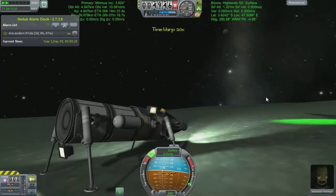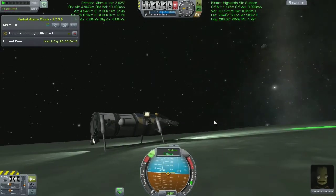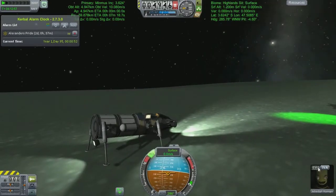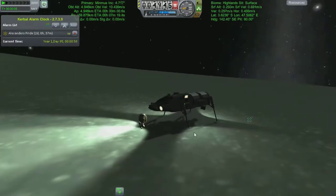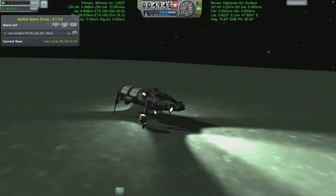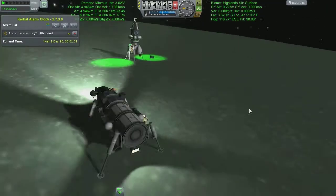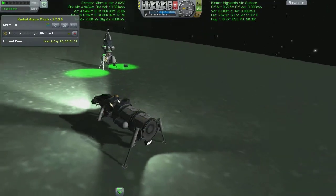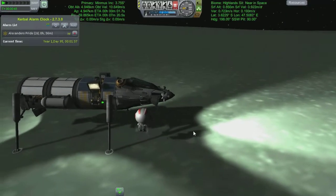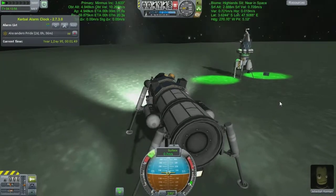Hey guys, welcome back to Kerbal Space Program and the eternal wait for sunrise — but there we go, sunrise happened, even on Minmus. I've noticed that my legs aren't working properly on my little rover here. You'll remember last episode we left Alexandra's Pride up in high orbit with two days until its landing burn — well, that was an inclination burn. So what we're going to do is take the biome bouncer out for its first official spin and collect some science.